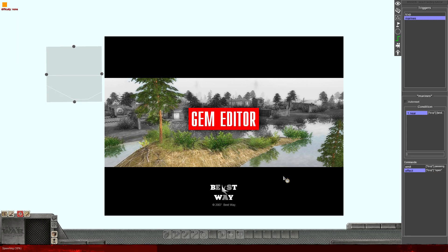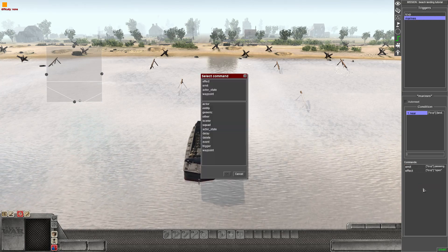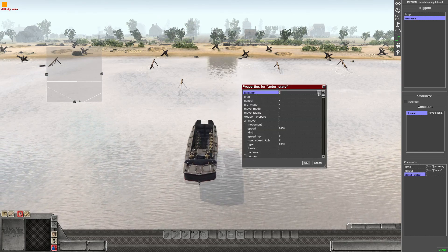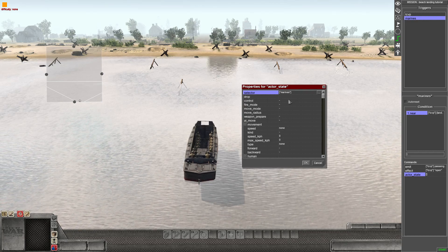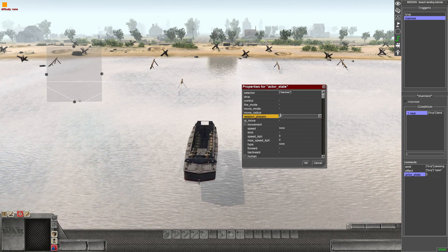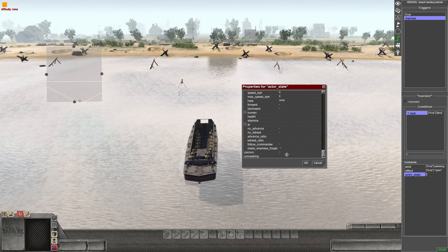The soldiers are moving too casually, so we'll add an Actor State command to change their speed. Go back to the marines trigger, right-click and Add, then Actor State from the list. Select the marines soldiers. Set Weapon Prepare on so they'll have their weapons ready, and change Speed to Assault — that means they'll sprint up the beach.